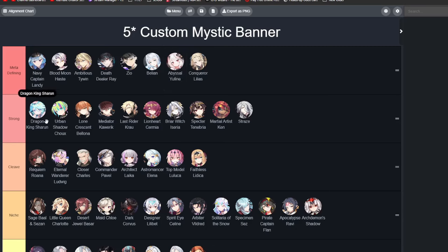Next we have the Strong tier. These units are going to be a little bit more specialized but still pretty powerful. Dragon King Shroon is very good into the meta against Ambitious Tywin and Death Dealer Ray because of their stuns and sleeps. Urban Shadow Shoe is a very good injury bruiser, very good against health-scaling bruisers since pretty much all these units really stack health. She's a little bit slow and she does get countered by barriers, so keep that in mind.